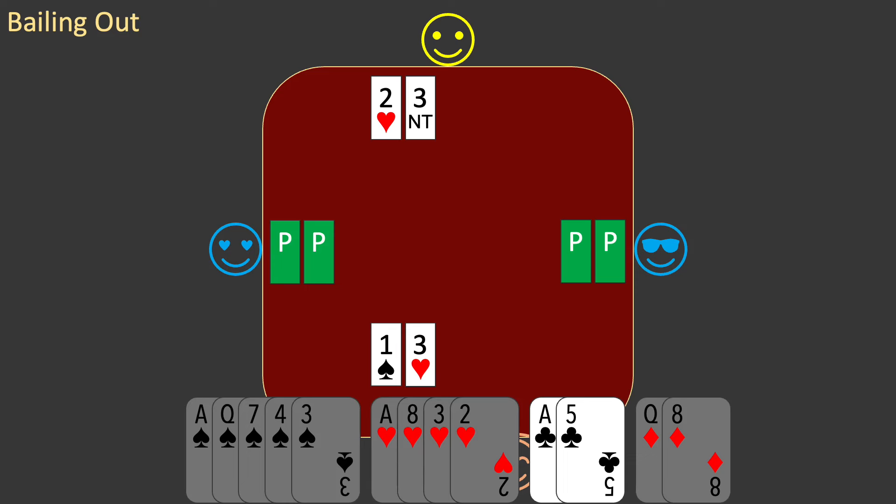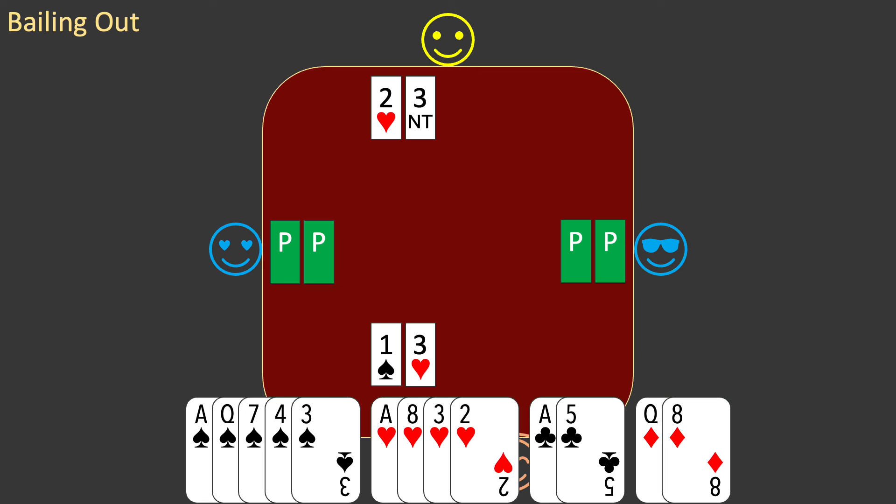You start with the cheapest biddable suit, clubs. You have the ace of clubs. You show your control of the club suit with the cheapest bid in that suit. You bid 4 clubs. West passes, partner bids 4 diamonds, and east passes.